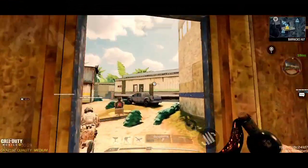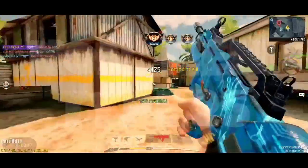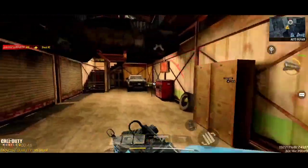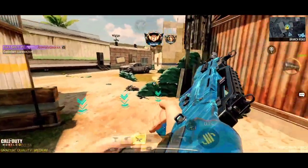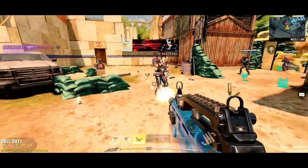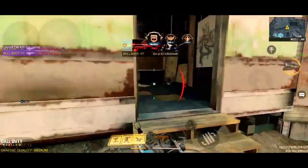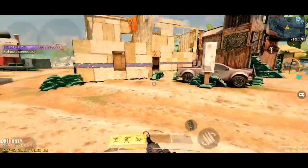Now before we talk about the number 1 best assault rifle in multiplayer, we have an honorable mention — the Season 1 and Season 2 god, the Type 25. This gun has a very fast fire rate, and with the stopping power ammunition, the damage can be boosted by a lot. The only negative thing about this assault rifle is the accuracy — it is a little hard to control at long range. But for mid to close range, this gun is a beast. Use this assault rifle in Team Deathmatch and Search and Destroy. Here is the best loadout setup for this weapon.